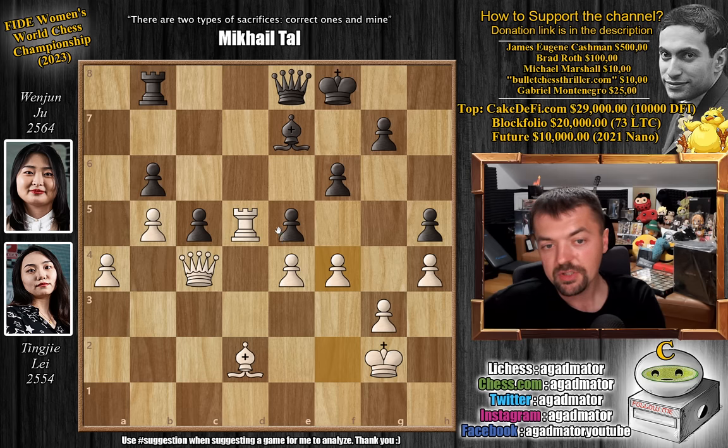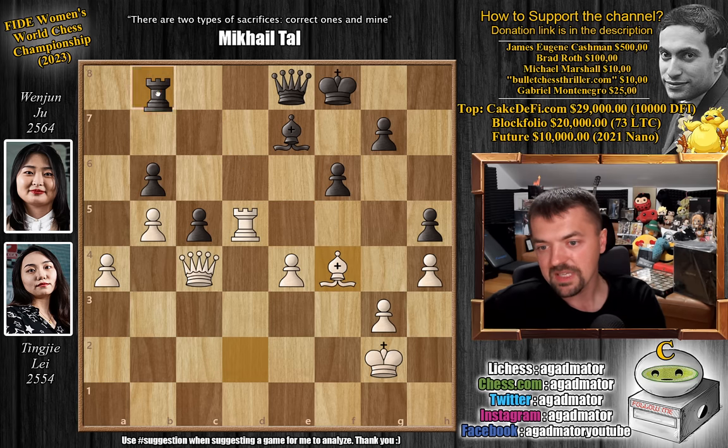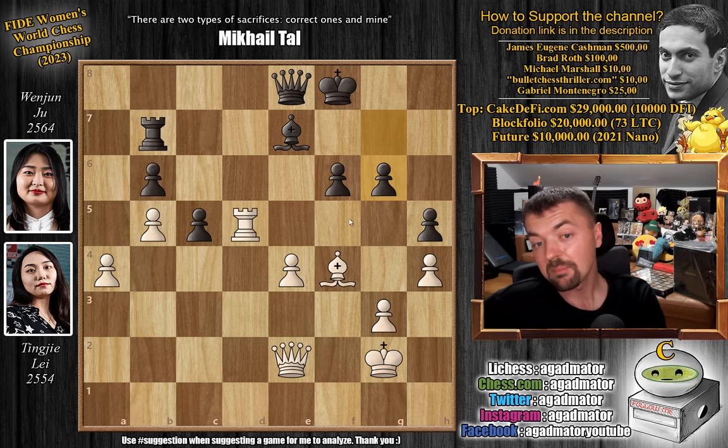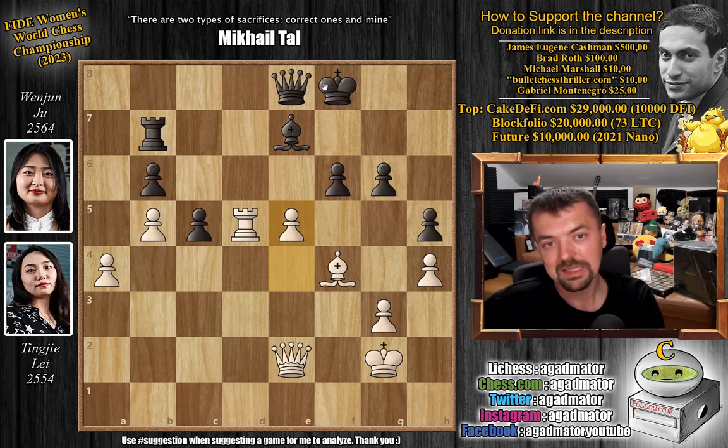E captures on f4, and now bishop captures on f4, grabbing even more space. So the rook cannot remain there — rook to b7 was played. Now queen to e2, a beautiful square for the queen: not only preparing e5, but also wanting to capture the h5 pawn if the queen ever moves. So g6 strengthening the h5 pawn, but now the f6 pawn is slightly weakened. Pawn to e5 right away definitely makes sense — the black king is not as safe as the white king. So queen to a8.